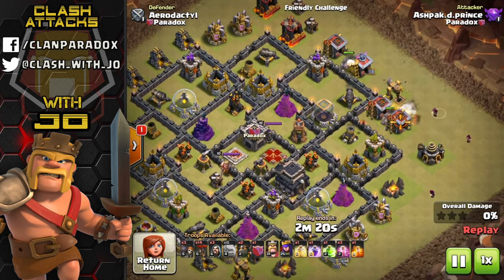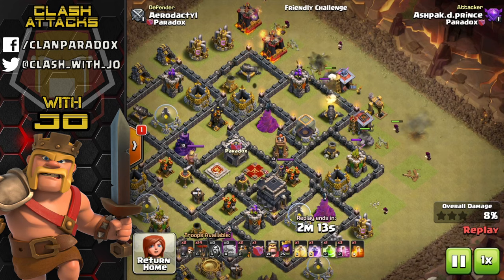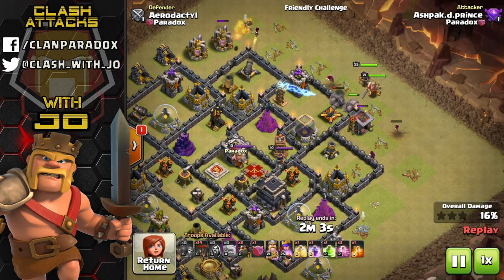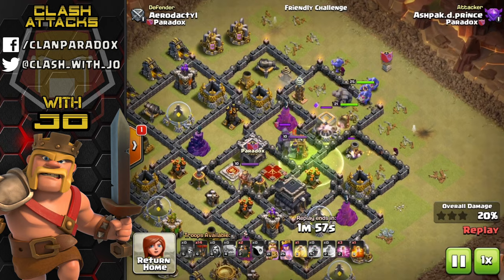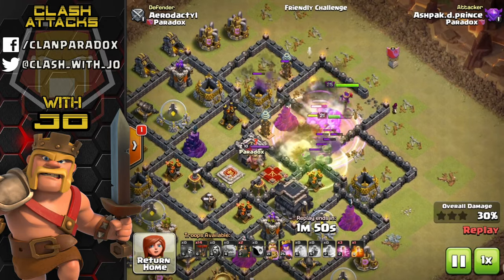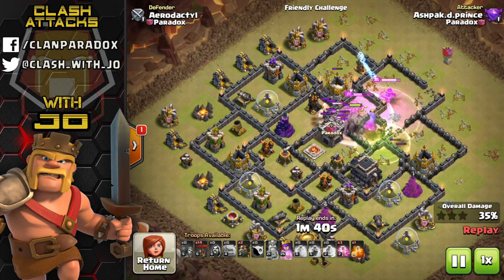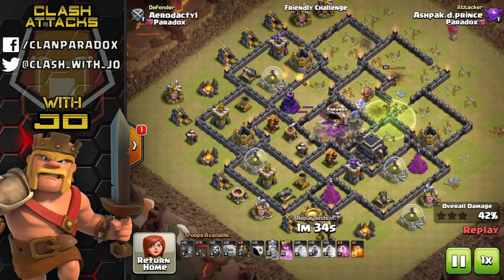Looking at a couple of strategies: first is a combination of ground and air - the GoBoLaLoon. The golems and bowlers are used to take out clan castle troops, the archer queen, and maybe one or two air defenses depending on the base design. It starts by using golems and wizards to funnel bowlers into the core of the base along with heroes and a rage spell to get the bowlers boosted and take out defenses that could hinder balloons.